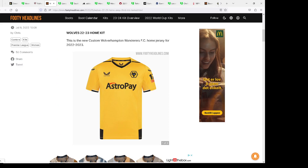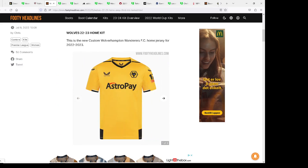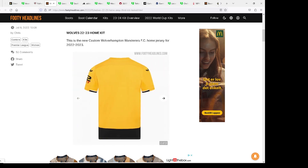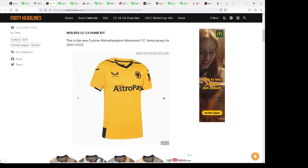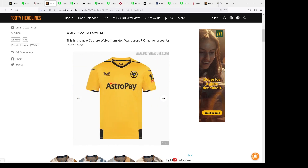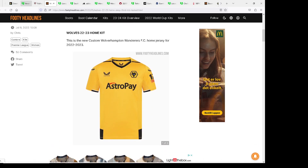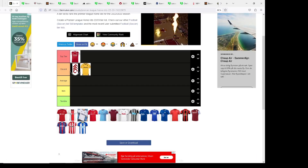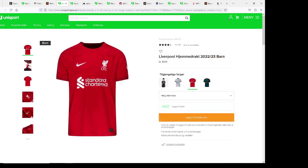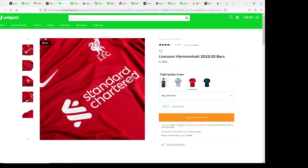Moving on, we've got the Wolves kit. Generally I do like Wolves kits. I feel like it's a good shade of orange — it's not too orange. The sponsorship doesn't really ruin it that much, though Austral Pay doesn't really look the best so not the best sponsor they could have had. I'm gonna say it's a decent kit.